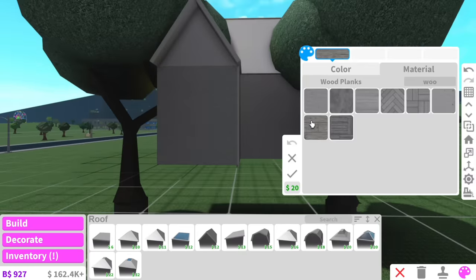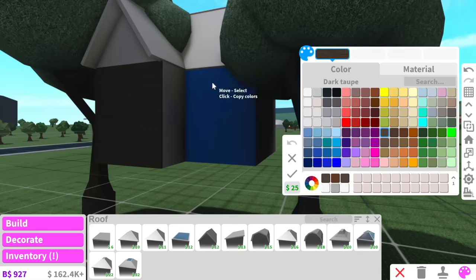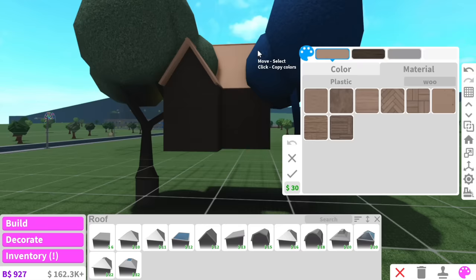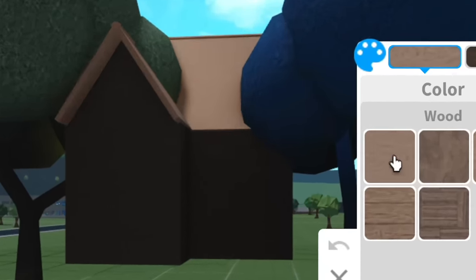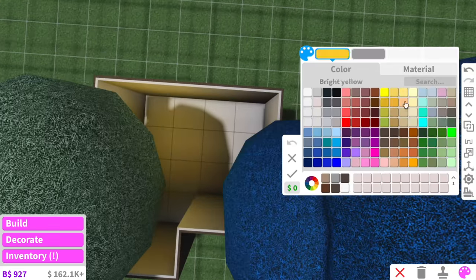Now we just have to paint it. Usually a treehouse is made of wood or wood planks and we're going to use dark taupe for the color. The roof also has to be made out of wood, so maybe instead of wood planks we can just do plain wood. We also need the floor in here, which is going to be made out of wood too.